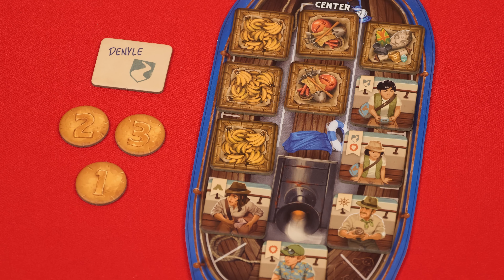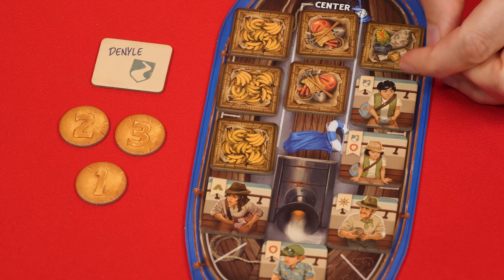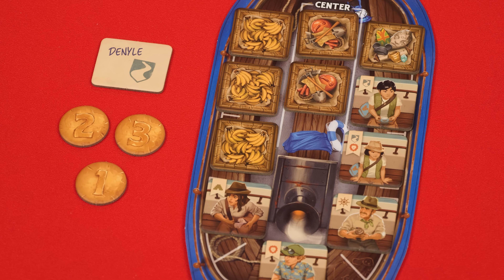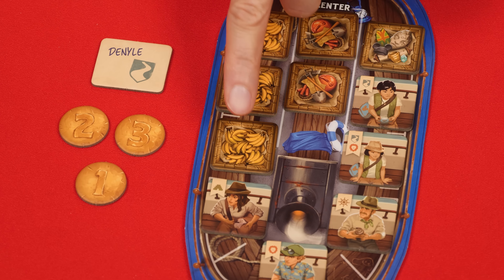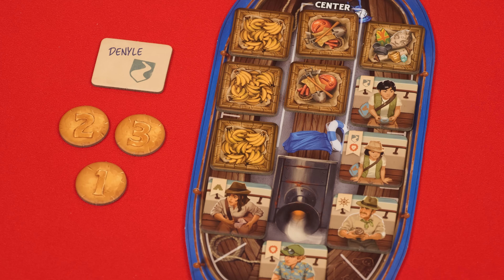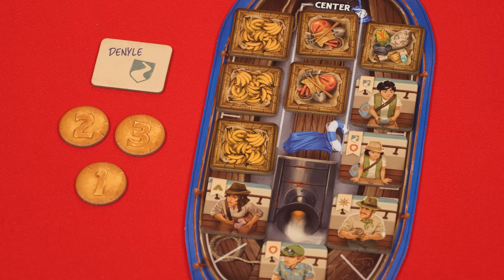Every regular passenger on your boat is worth three points, while each passenger showing at least one symbol from the caretaker family is worth five points each. Organize your cargo to form as many unique sets of three different cargo types as possible — each set is worth 10 points. Leftover pairs of two different types are worth four points, and single leftover cargo is worth one point. Each tip token is worth its printed value, and the player with the most points wins. Ties go to the player with the most passengers.